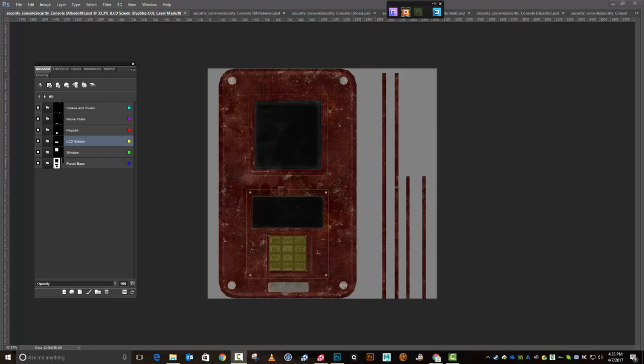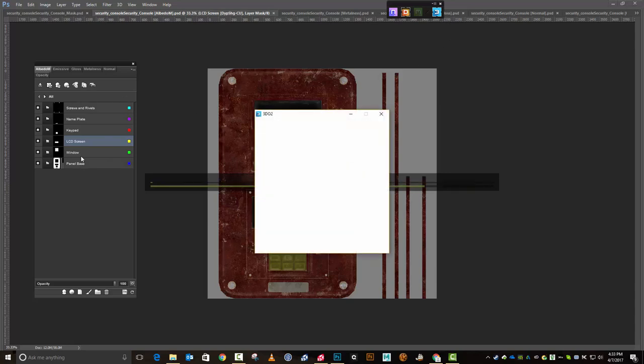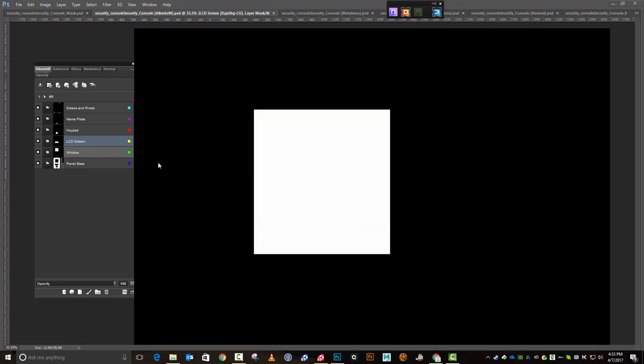Alright, welcome back everybody for our final part here. So you can see I'm still in DDo, I haven't quite left it yet. I want to do some final tweaks to the point where I'm putting this together and getting ready to go into Unity and reconstruct everything inside Unity here in just a minute. So first thing I want to do is I just want to take a quick run through of some of the settings that I have on these things.